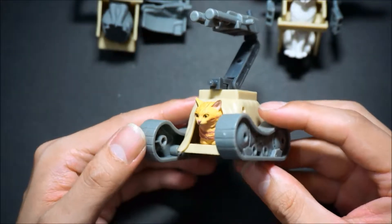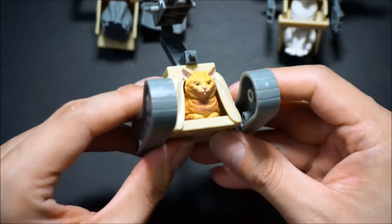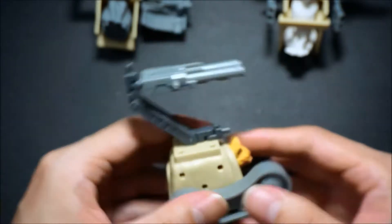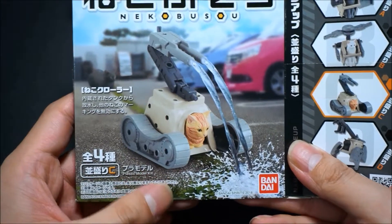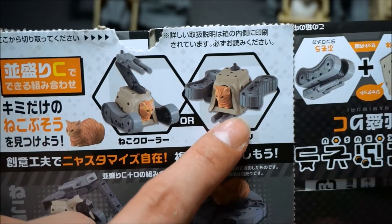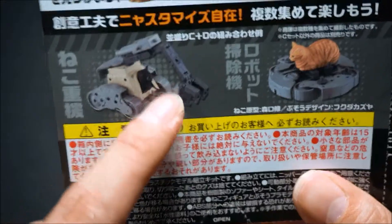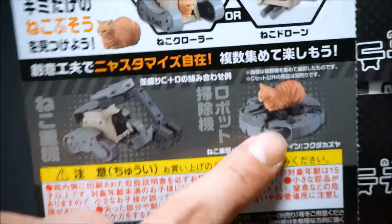This is cat C. It's got a little tank thing going on. He's happy in his little cat house. Look at that little cute tail — it looks like a little tank. Cat C apparently doesn't shoot missiles, he shoots water. His first form, his second form — I don't know what this is — but it looks like a little tank. If you combine C and D, you can get this little claw machine.